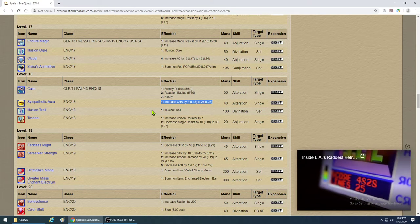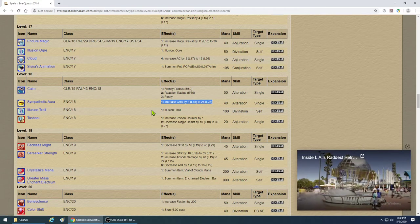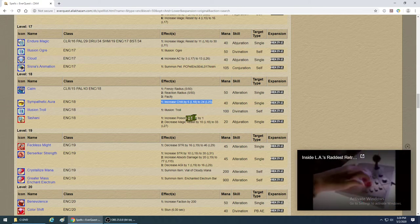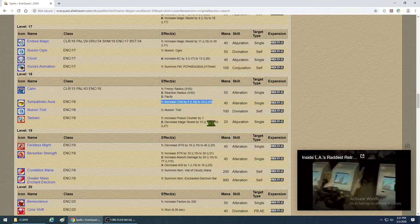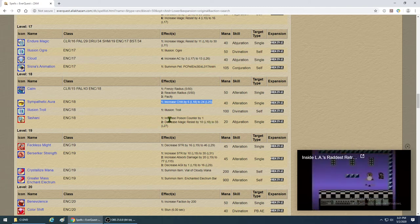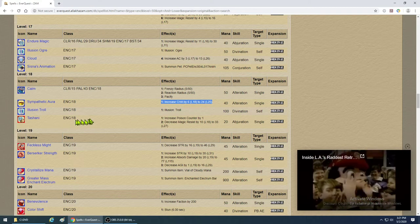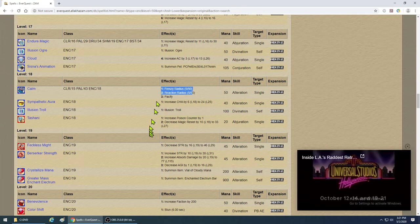On a TLP I kept Charisma around 115 and it was fine — same as everybody else. Tashani is a must-have: it reduces Magic Resist by 10 to 33, which allows you to land more spells like your mezes, stuns, and everything else. Very, very important. Calm — must-have. Feckless Might — by this point it's becoming a useless spell.